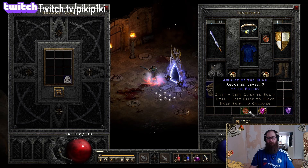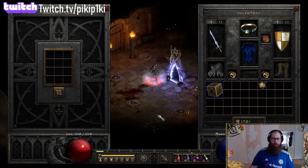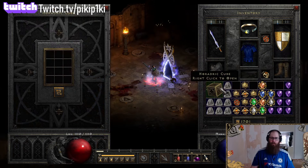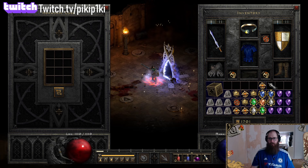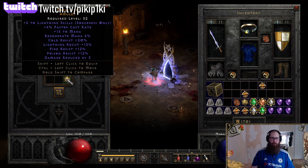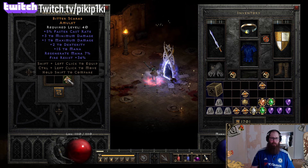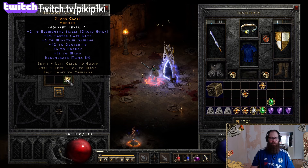One-nine, level 51 - no. The next one hasn't even got a skill on the amulet. Maybe I should just stop. Round number three: starting with one lightning, level 37 - no. Next one: two to druid, five faster cast rate, all resistances 15 - I'll keep that. I know it's trash, nobody wants to use that for real, but if that amulet is all you have it's better than nothing.